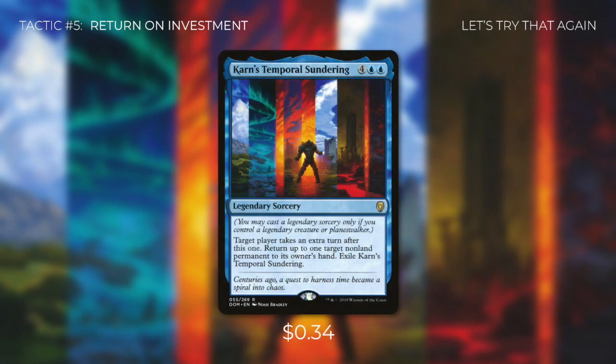Next there's Aether Gale, which returns six target non-land permanents to their owner's hand — incredible value for only five mana. River's Rebuke is absolutely backbreaking to one opponent, returning all non-land permanents they control back to their hand, making them a huge target for everyone else. And finally, there's Karn's Temporal Sundering, a legendary sorcery that gives target player an extra turn, returns up to one non-land permanent to its owner's hand, and then exiles itself — a great way to set up a big play.